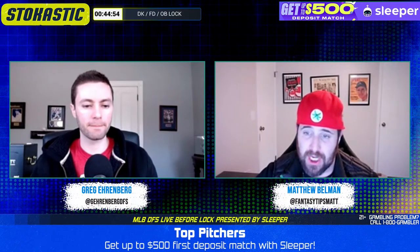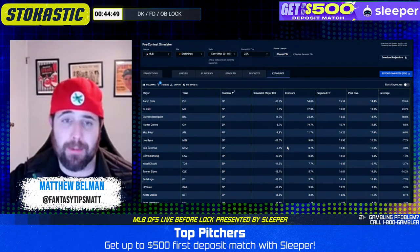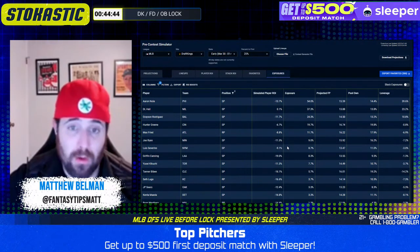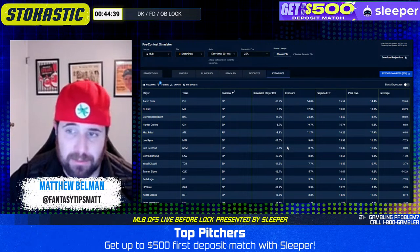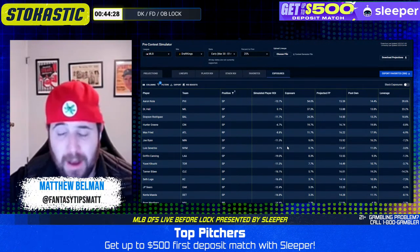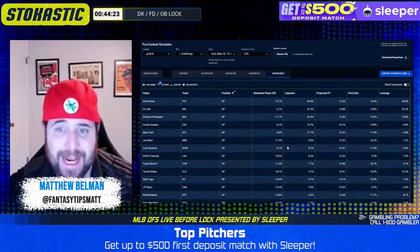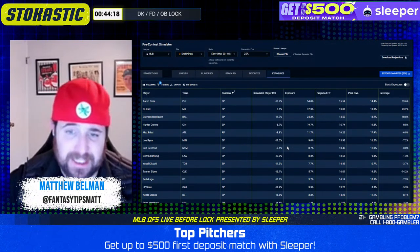You can get a ton of salary savings going to some of these cheap guys — pair them with an expensive pitcher, and the cheap guys are so cheap it kind of enables you to stack whatever you want on offense. Are there any other ones on the cheaper end catching your eye? I think a couple of these guys look really good. Seth Lugo was getting questions earlier — I think he's in play also. Optimally right now it's probably spending up on one pitcher and down on the other, but guys like Lugo are falling through the cracks because of that. He's got strikeout upside, and the matchup is made a little bit easier with Royce Lewis already going down.